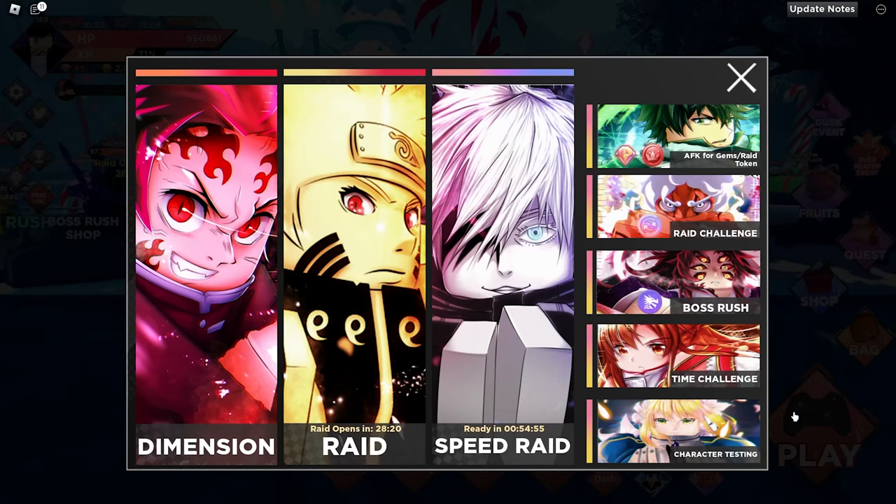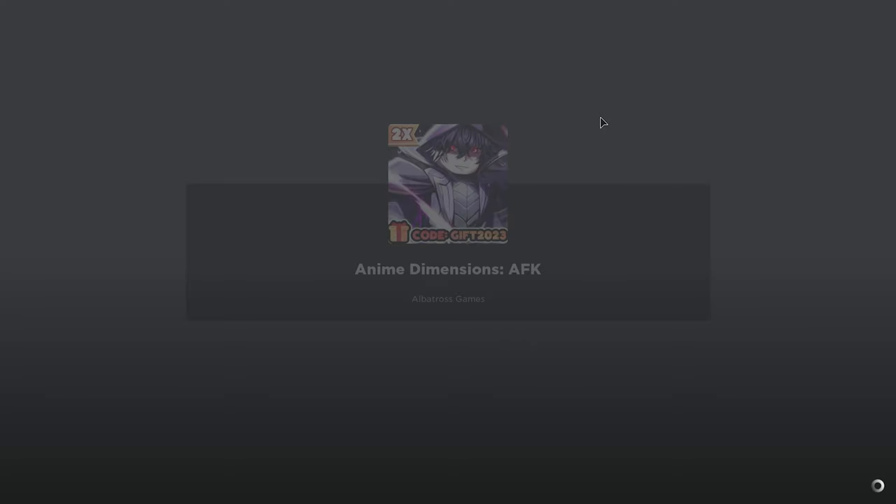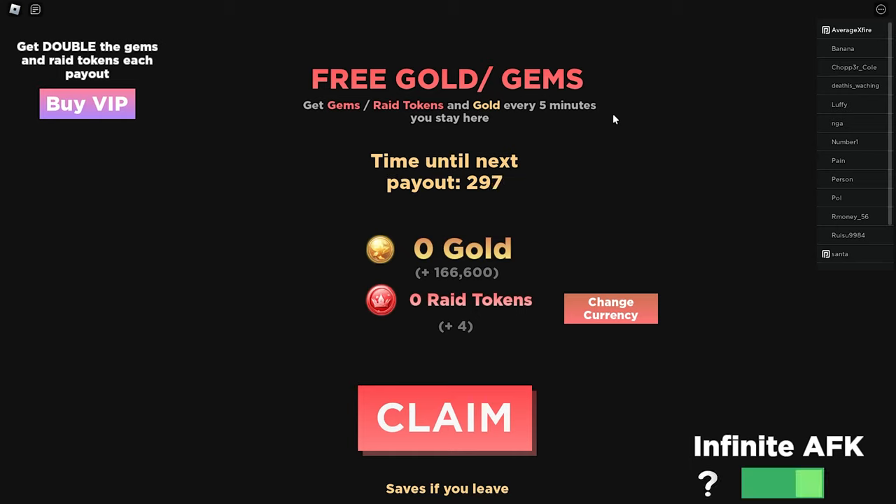My eighth tip is a very important one for players of all levels: use the AFK feature. You will get a lot of free gold, gems, or raid tokens. Consider an overnight AFK as 12 hours. Without VIP, you get 2 raid tokens every 5 minutes — multiply this by 12 for 60 minutes and it totals about 24 an hour. That's 288 raid tokens over 12 hours, which will help a lot later. With VIP, that number is doubled to 576 a night.